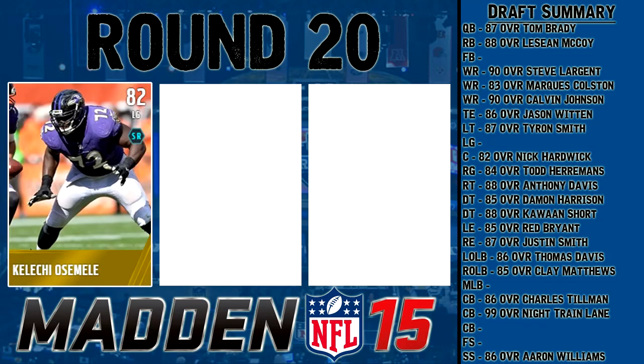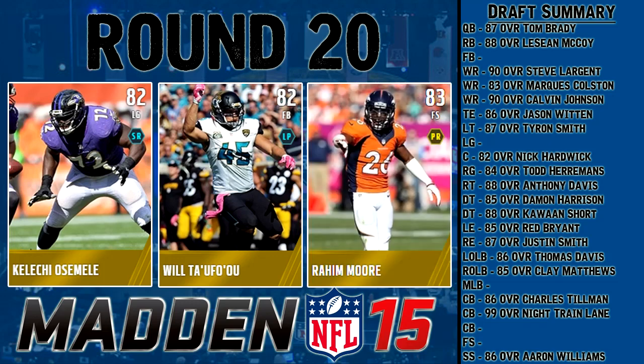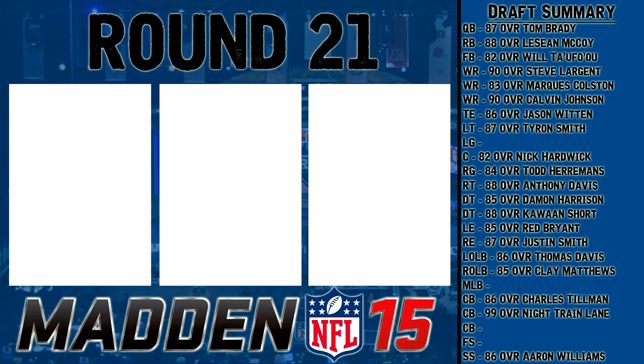Round 20 is 82-83 overall: Kelechi Osemele, left guard; Will Tukuafu, fullback; and Raheem Moore, free safety 83 overall. I kind of need a fullback, and I justified this by saying I have higher overall players I'll want to pick at skill position later. I'm picking Will Tukuafu to fill the fullback role — he has 82 trucking and 82 run block, definitely fits what I need. I don't want to waste a high overall pick on a fullback.